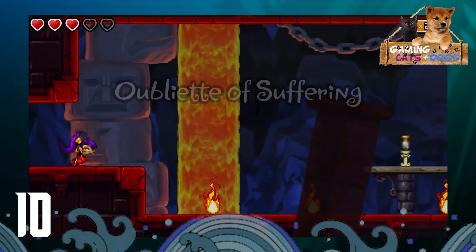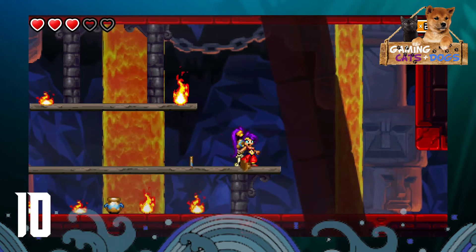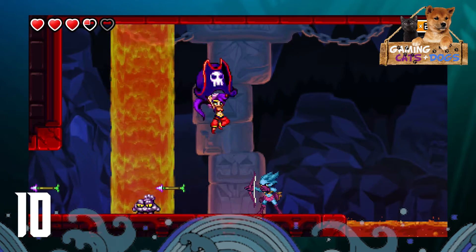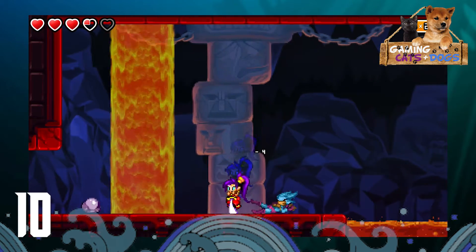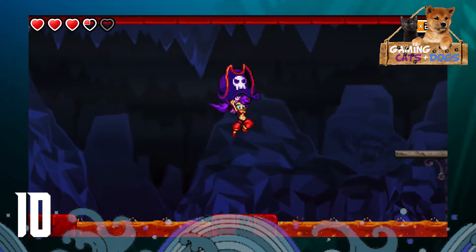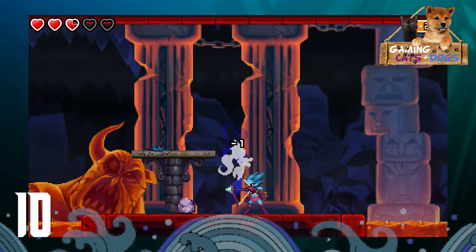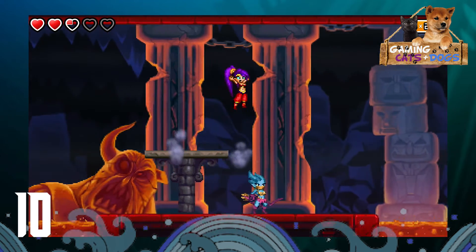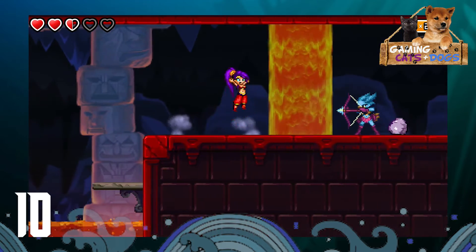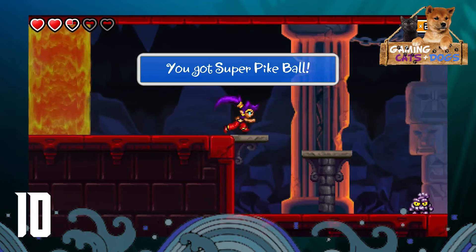Bringing it back to Shantae - we're in the Obliate of Suffering. We got training from a shadow figure to obtain the manly musk, and by using the manly musk we were able to enter. This is when Shantae starts to get a little difficult - it's always the fire levels. There are going to be a lot of gruesome booby traps and puzzles. I like the little rock guy - the mini golem - he just rolls around like a ball. You can't hurt them in ball form, you have to wait until they unroll.